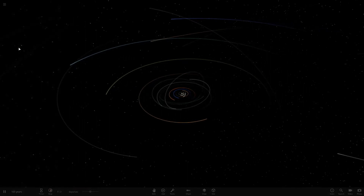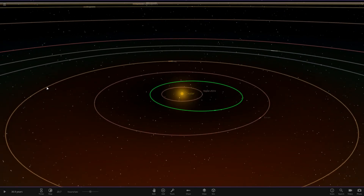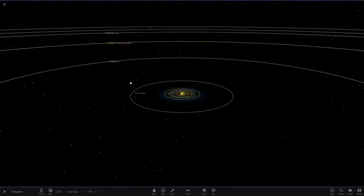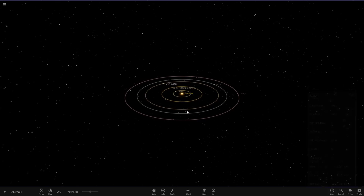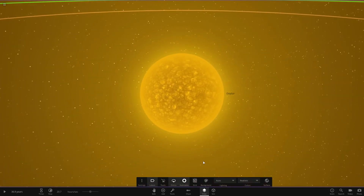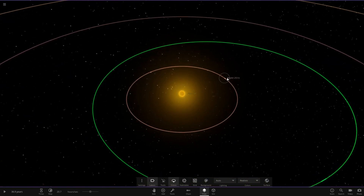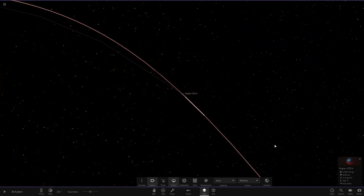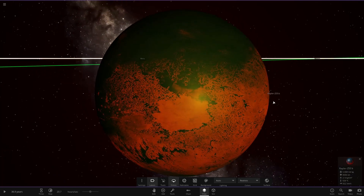So here it is — the Detail System Updated. Let's see what we have in here. There's no description, but we can see there are 3,000 objects. I'm guessing there's a ring system hidden somewhere. We've got a yellow star — quite a cool choice actually having a yellow star in the middle. Right onto the planets, first up we have Kepler 253b.